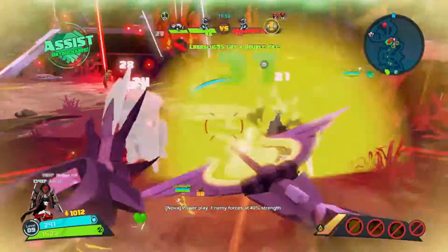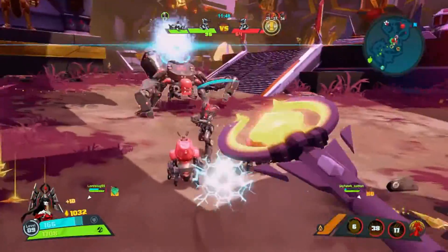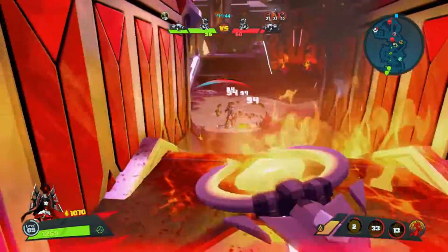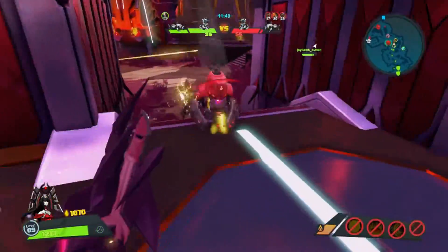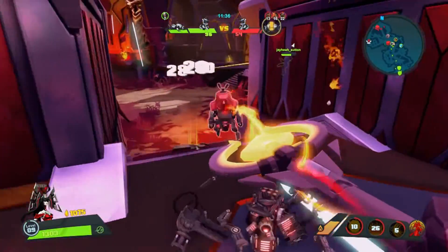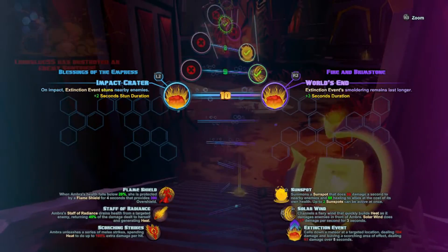So that's going to do it for Ombra's lore and backstory. She is a very proud, very noble person who thinks very highly of herself — you can hear that in her in-game dialogue whenever you're playing with her. She's always saying things like 'how vulgar,' 'how disgusting,' 'you're so depressing.' Now we're going to move on to the helix menu and go over the loadout I feel Ombra should be used with.